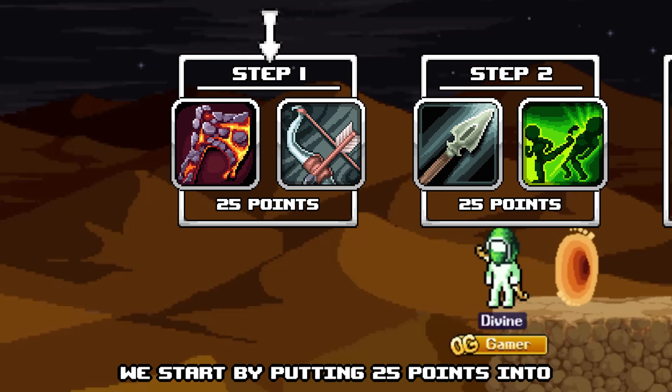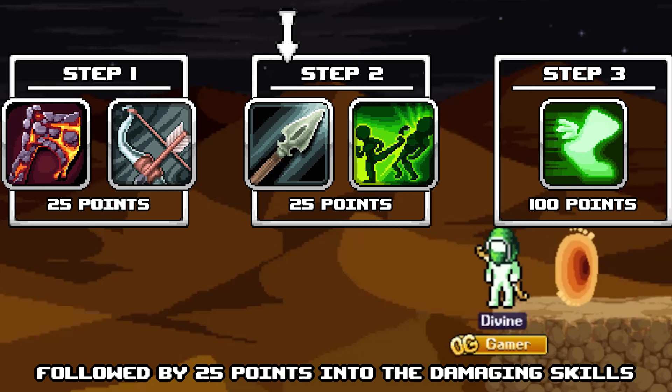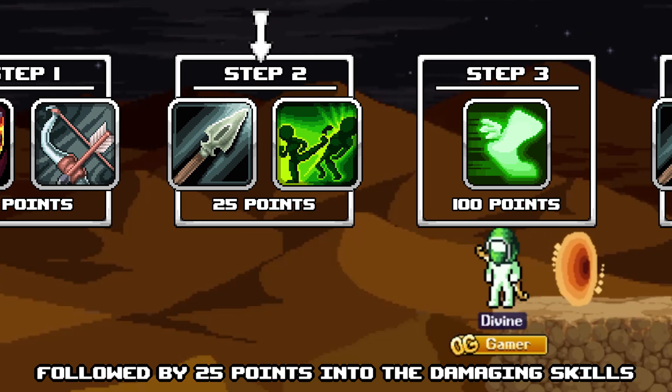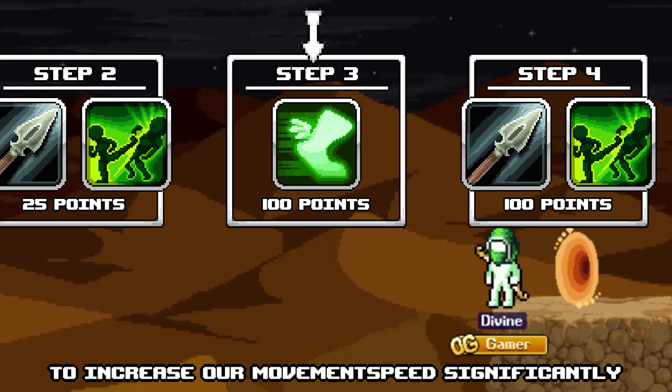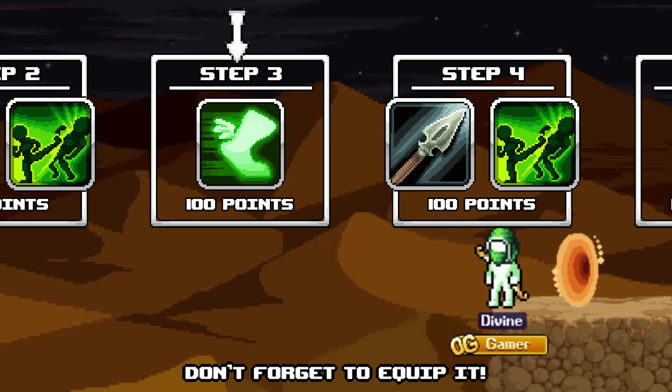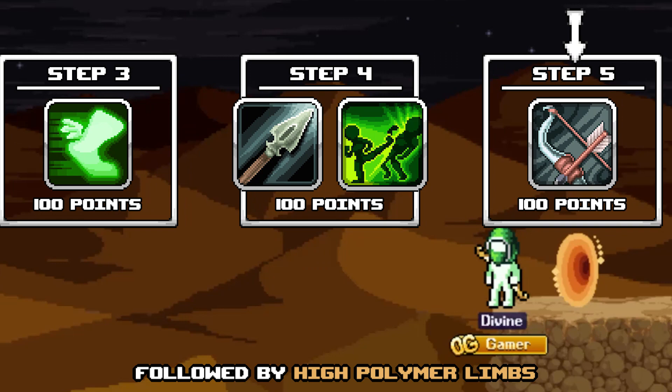We start by putting 25 points into Veins of the Infernal and High Polymer Limbs, followed by 25 points into the damaging skills. Now we can max Strafe to increase our movement speed significantly. Don't forget to equip it. After this, max the damaging spells, followed by High Polymer Limbs.